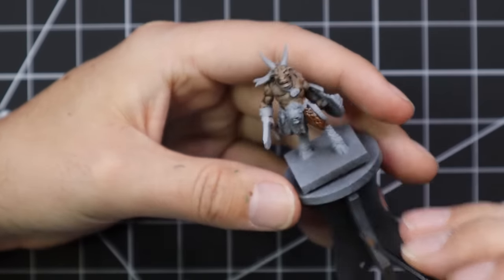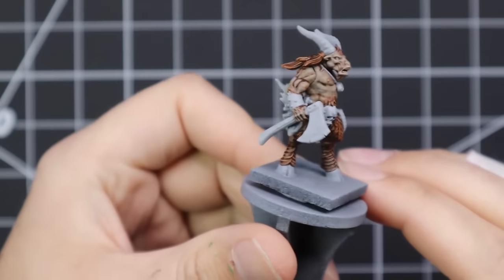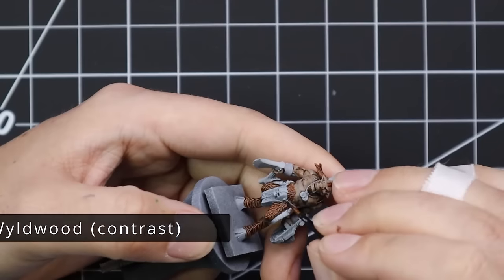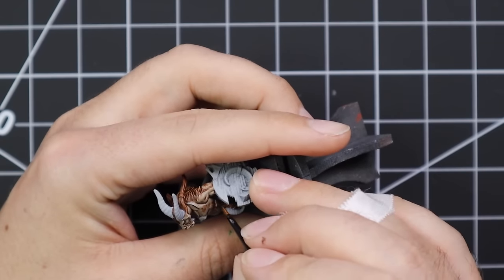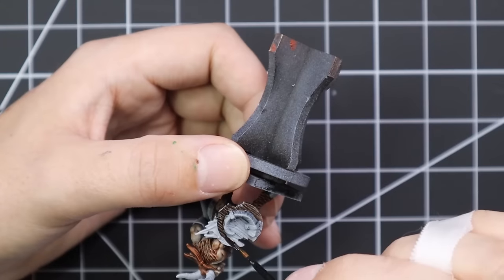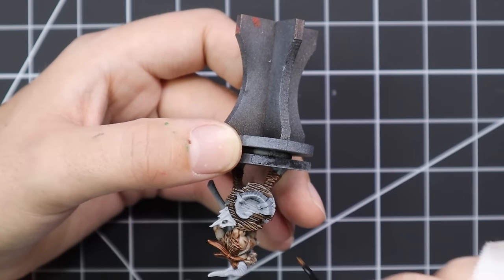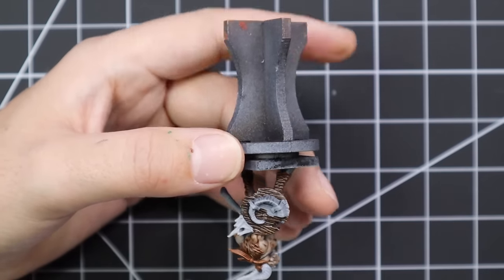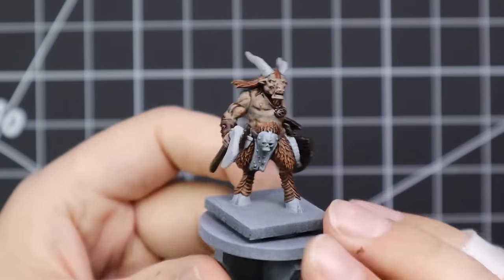I'm going to use Gore Grunta Fur for the fur on this Gore — which is a stunning colour and one of my favourite brown contrasts. The fur after shading is something I'm not going to touch much afterwards; I really like the effect. Wildwood was then brought in for the rest of the brown bits: his belt, any tassels, straps holding totems, the necklace, the wooden shield, and the axe handle. It's a nice dark brown that pushes those details into the background, which is where you want them — the skin and fur are the most important parts.